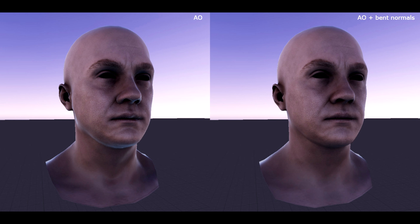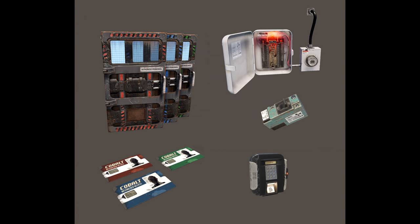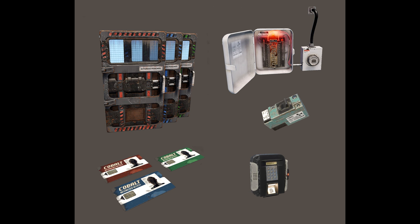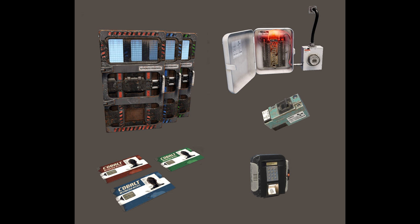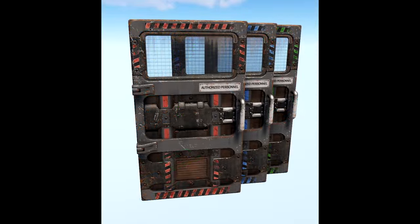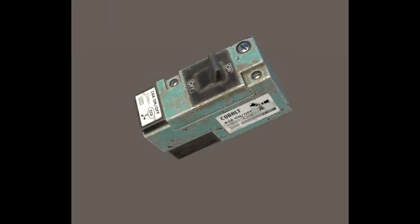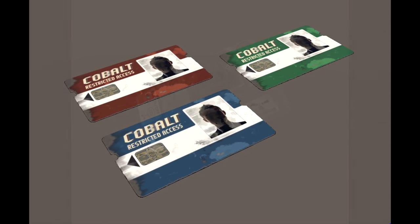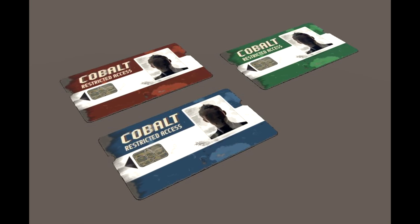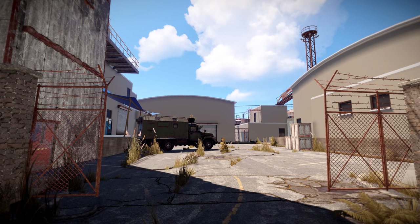Moving on to works in progress: monument puzzles will be stretching your tiny IQs at some point soon, with access to all areas no longer being a given. There'll be different levels of security requiring key cards and a basic knowledge of fuses to bypass. You may get basic key cards from scientists, while others will be behind low-level doors. No doubt we'll get more info on these over the next month.